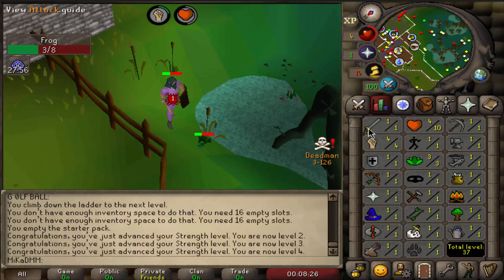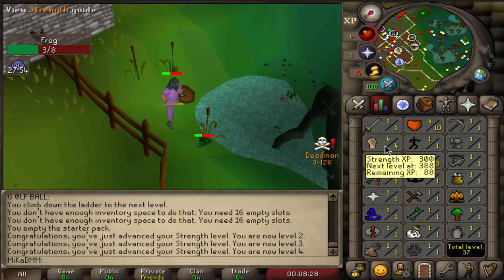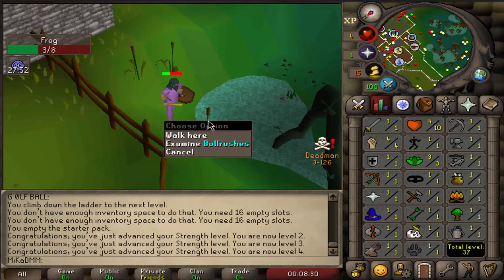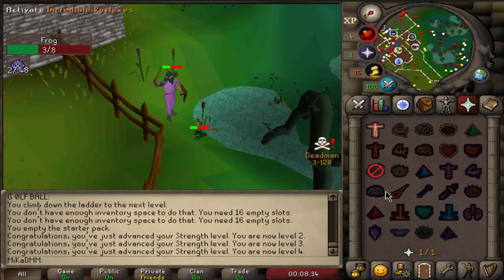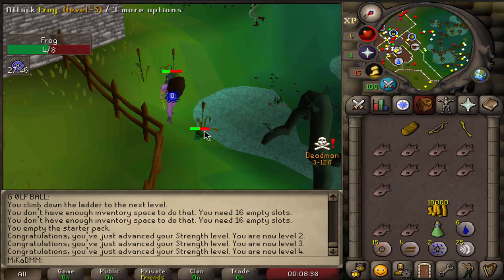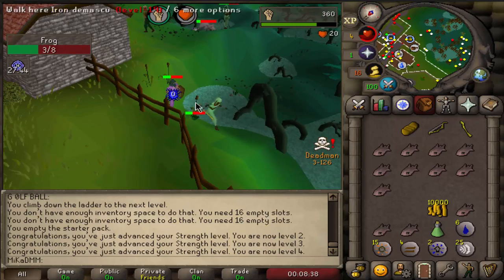The plan right now is very simple: get 65 attack, 65 strength, and then go for the defenders. That's my usual route. We're gonna be killing a lot of frogs, and in the process I want to get to 43 prayer as well, just burying bones. I might switch spots if this is too crowded though.